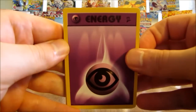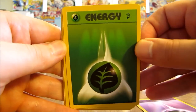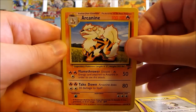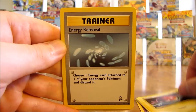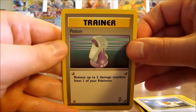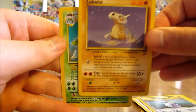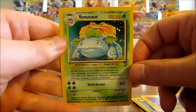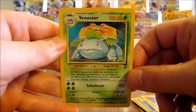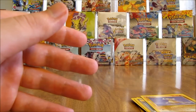Pack starts off with a psychic type energy, grass type energy, Seel, Professor Oak, Arcanine, Voltorb, Energy Removal, Pidgey, Potion, Cubone, and the rare in the pack - oh, one of the big three! A Venusaur holo foil - that's a great pull right there. Very happy to get this card. That is the second holo foil card I've pulled in this half of the box.